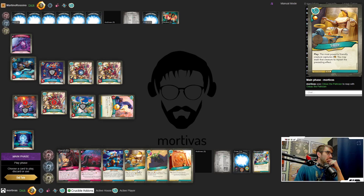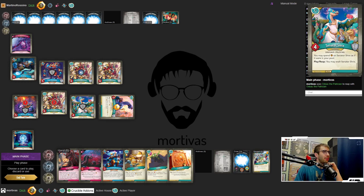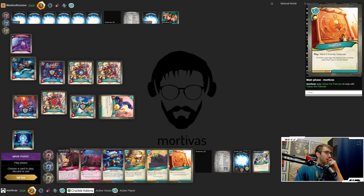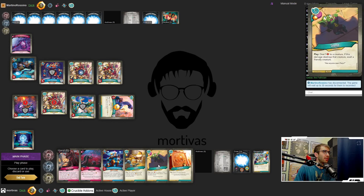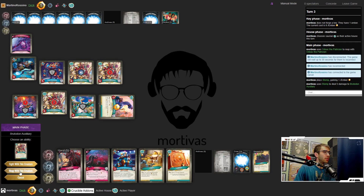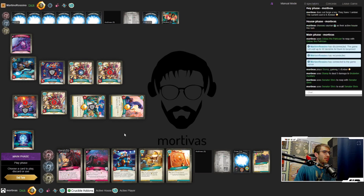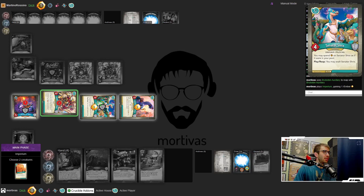Their Brooded On could fight mine to kill it, then fight into Senator Shrix, which is unfortunate. But that Brooded On has Hazardous 2 — so if I Stomp it instead, I think we'll be good. Let's Stomp the Brooded On and reap with Shrix. Then reap with my Brooded On. We also have the Imperium, so let's Imperium the Brooded On and Senator Shrix.